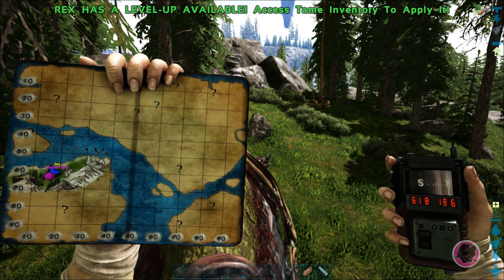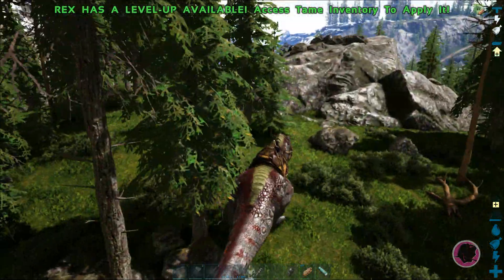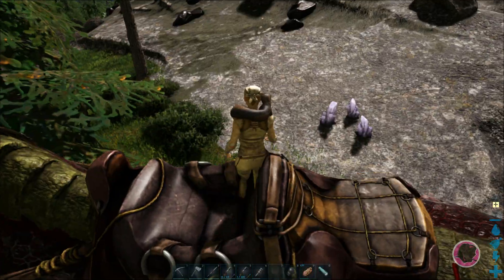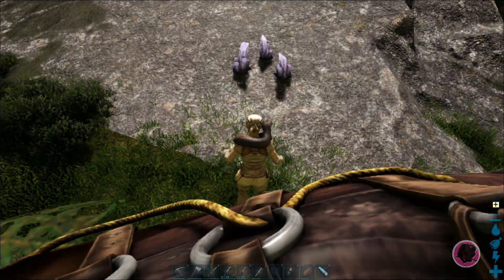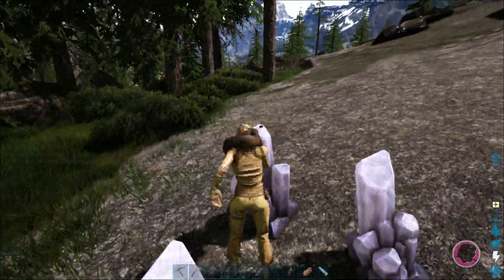The coordinates here are about 62 by 18 and a half. You're going to be looking for this big ridge here. And all along this ridge there are deposits of crystal and tons of obsidian.